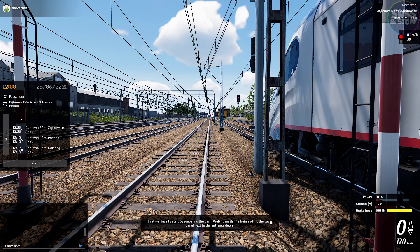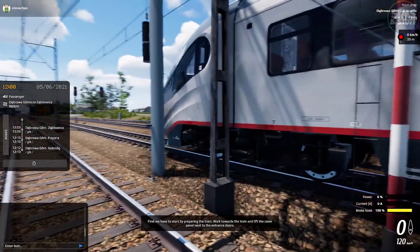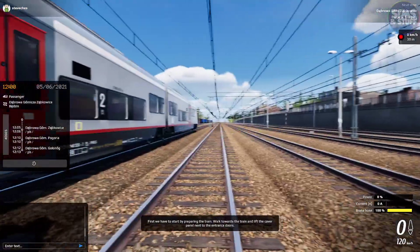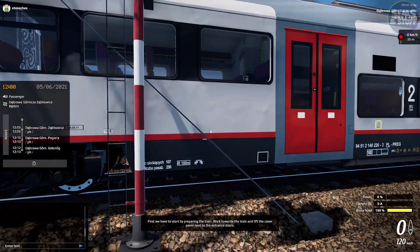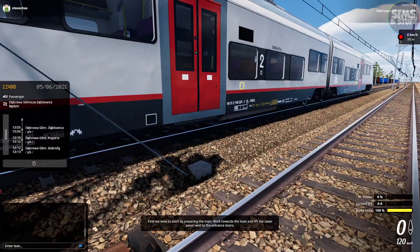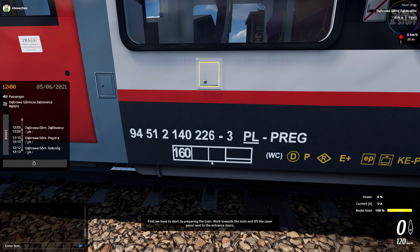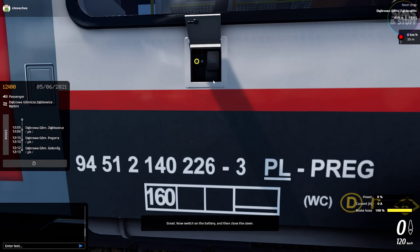First we have to start by preparing the train. Walk towards the train and lift the cover panel next to the entrance doors. WASD, hold down right mouse button to look around. I'm guessing it is this train. Lift the cover panel near the entrance doors. Now switch on the battery and then close the cover.